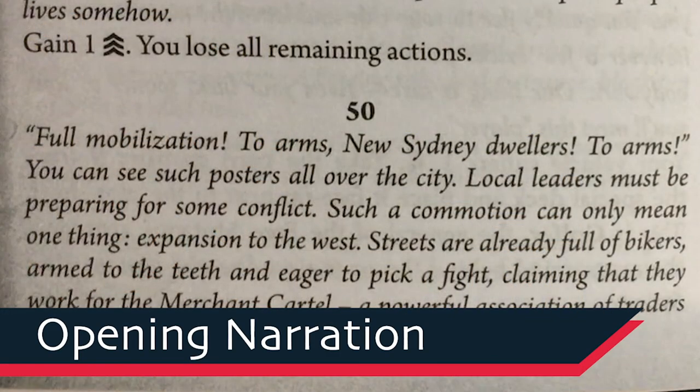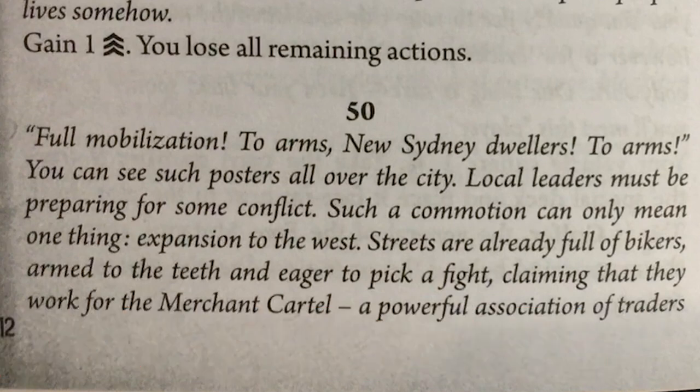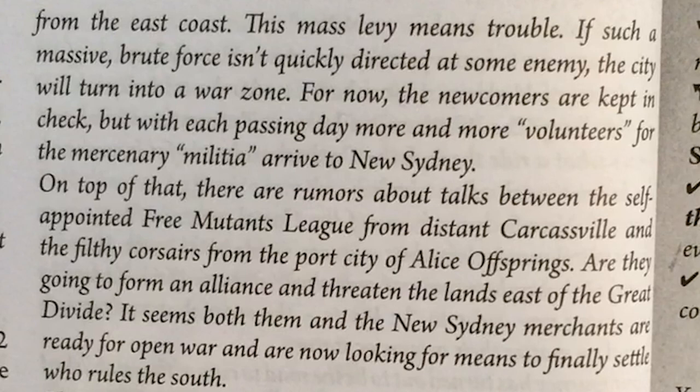Full narration! 'To arms, New Sydney dwellers! To arms!' You can see such posters all over the city. Local leaders must be preparing for conflict — expansion to the west. Streets are already full of bikers, armed to the teeth and eager to pick a fight, claiming they work for the Merchant Cartel, a powerful association of traders from the east coast. This mass levy means trouble. If such a massive brute force isn't quickly directed at some enemy, the city will turn into a war zone.